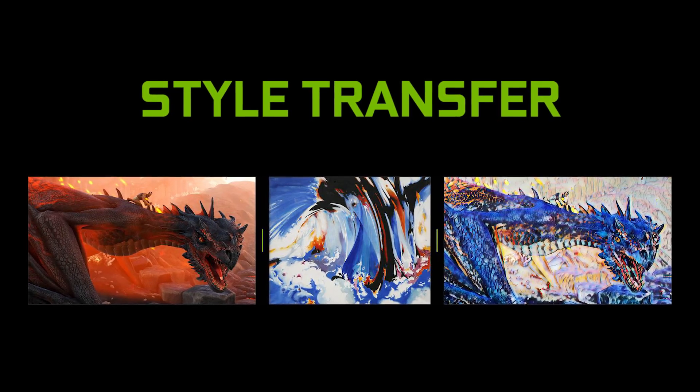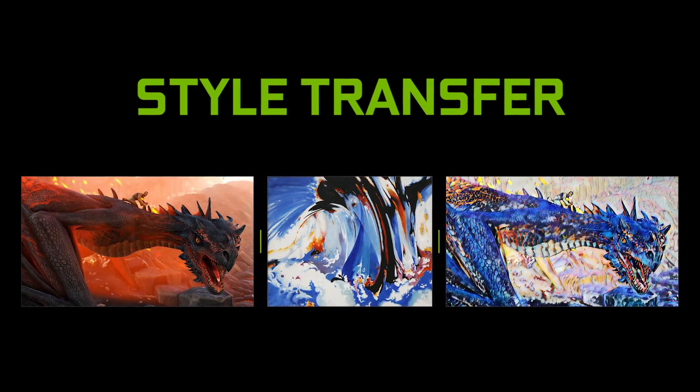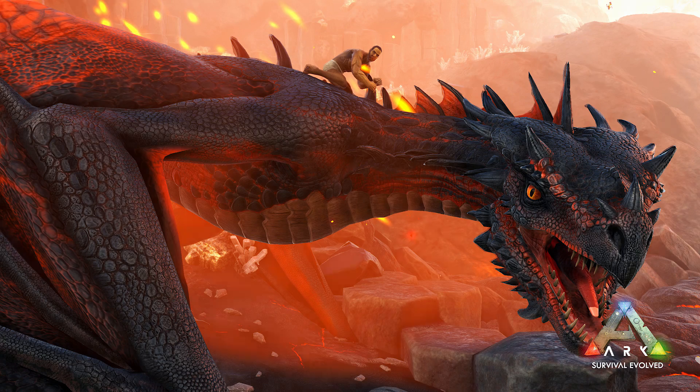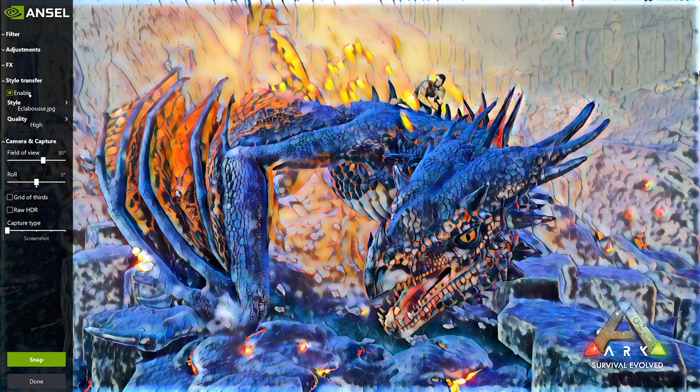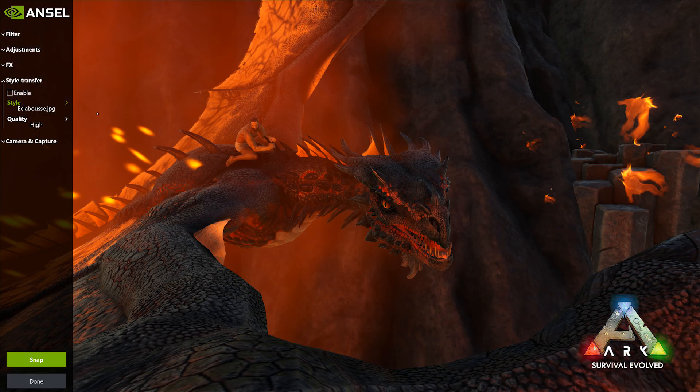If you think your game photography skills need a visual pop, here's a cool new feature. With Ansel's style transfer coming soon, you can make your game a work of fine art. Ansel is now using artificial intelligence to allow you to automatically transfer the style of your favorite artist — be it Van Gogh, Monet, or Warhol — to your game photographs.